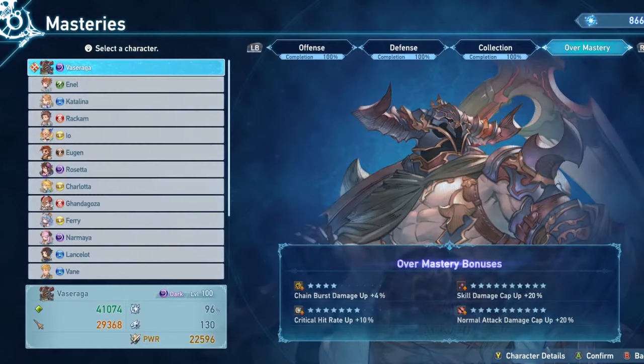Let's briefly look at Masteries. The main things to look for are Normal Attack Damage Cap Up, Critical Hit Rate Up, and Attack Up, roughly in that order. Normal Attack Damage Cap Up is the most important for getting maximum damage out of your heavy attacks. Critical Hit Rate Up ensures you're hitting that 100% value for full crit damage. Attack Up makes sure you're capping everything when needed. Skybound Art Damage Cap could be okay but he has a pretty bad skybound art anyway. Skill Damage Cap Up doesn't really matter on him at all.